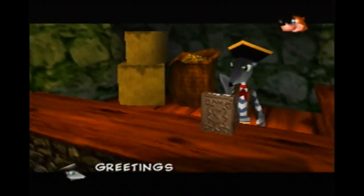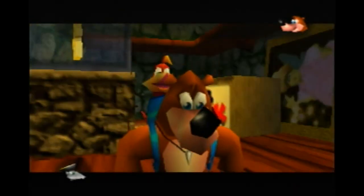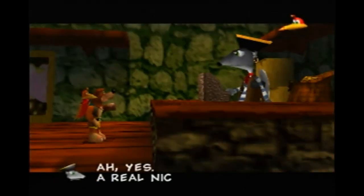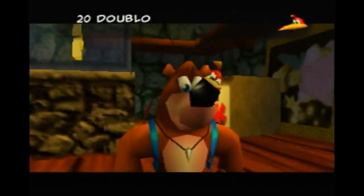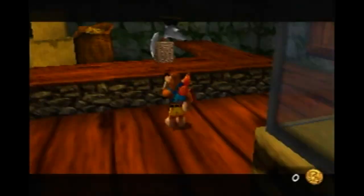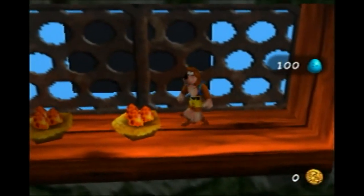You look kind of shady. 'Greetings friends, the name's Pawno — I'm the local pawnbroker.' We're interested in that Jiggy in the case. 'Ah yes, a real nice piece — souvenir of Banjo-Kazooie, so I was told. I reckon 20 gold doubloons would be a fair price.' 20 doubloons?! We only want the Jiggy, not your whole shop! The exchange rate on doubloons is obviously terrible.